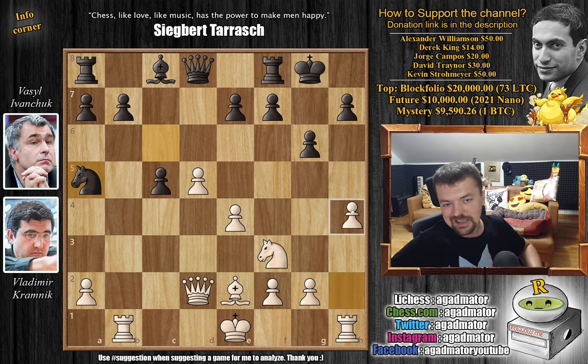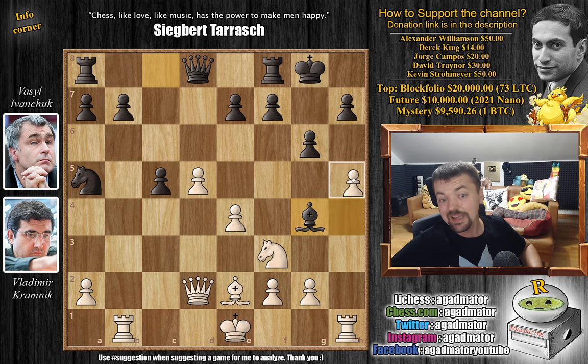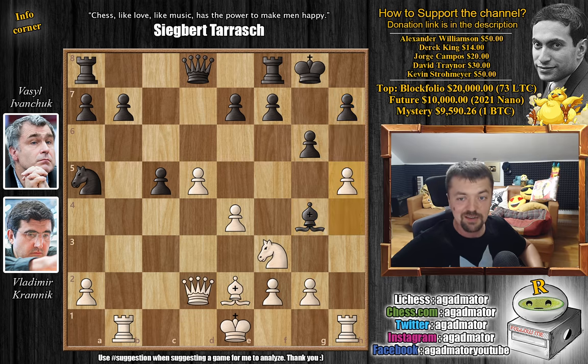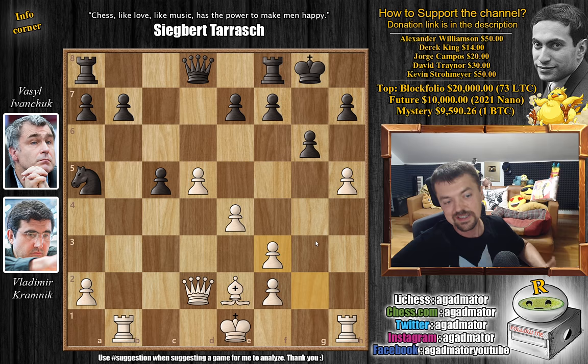Kramnik starts now by attacking on the kingside - he plays h4, wanting to play h5, capture, open up the h-file, play queen to h6 and checkmate the black king. That's the simplified variation of the idea. Black will try everything to prevent this. Vassil goes bishop to g4, and now h5. Capturing with the bishop is possible but not recommended - instead you play g4 and black is just lost, either losing a piece or getting checkmated after queen h6. So instead after h5 we have bishop captures on f3, g captures on f3, somewhat ruining white's kingside, but the white king will be very safe on e1, f1, or even g2.